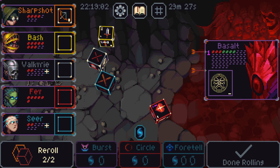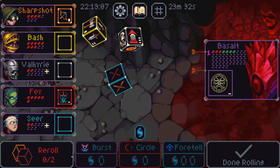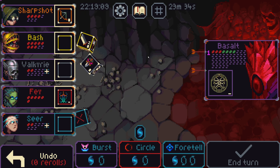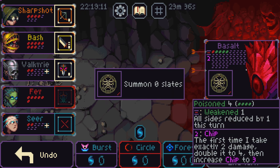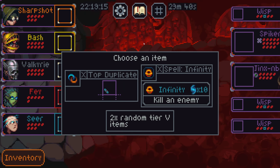This fight's over, bro. What are you doing? You got nothing. I can weaken you. You're fucked, mate. I killed you with a Valkyrie — that's how bad it was for you.